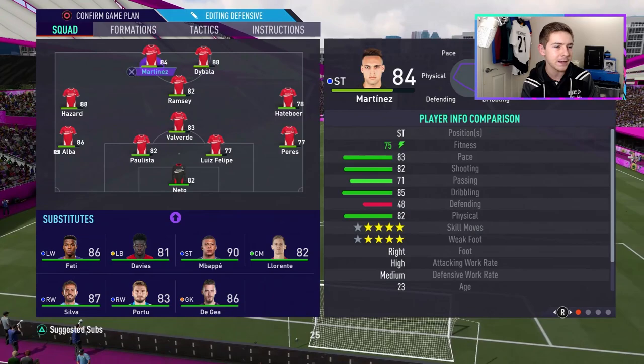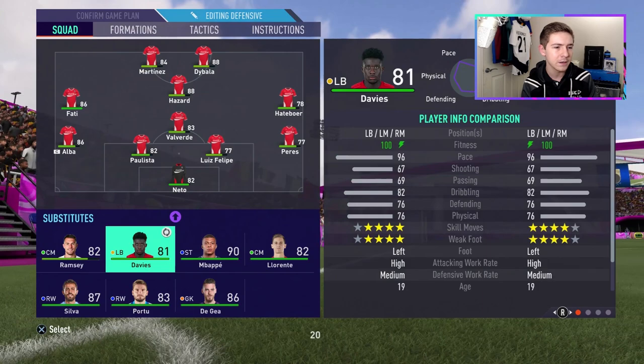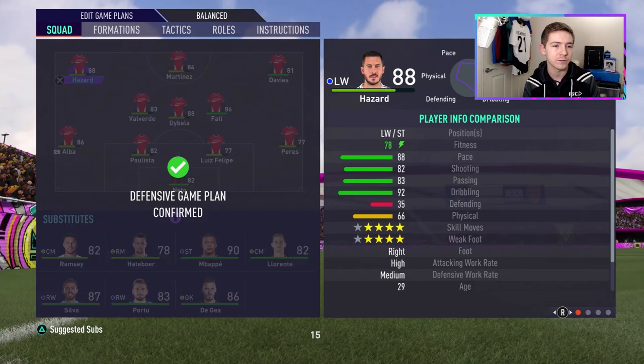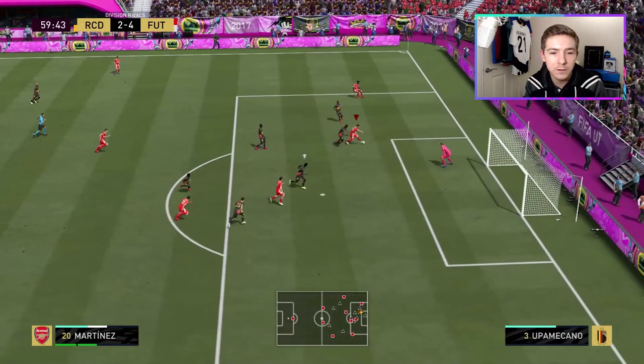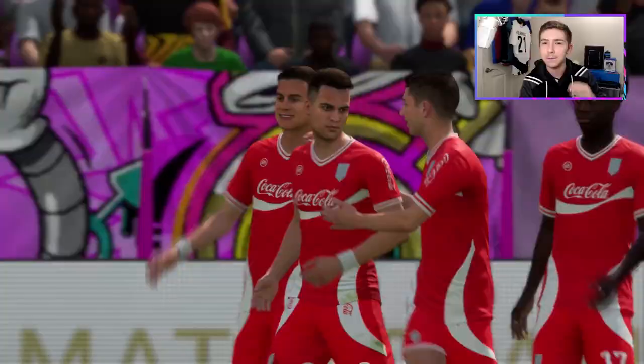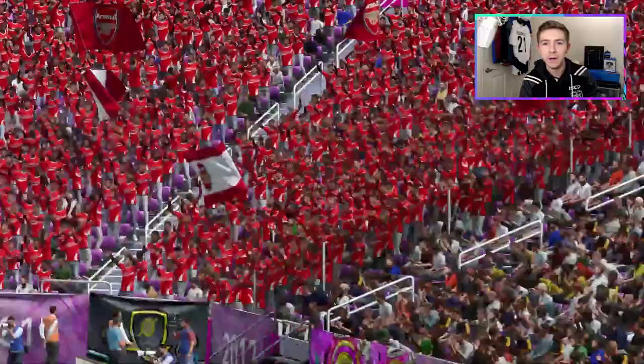We're going to make some changes for the second half — I want some pace on the wings, so we're going to bring Alphonso Davies and Sofiane Feghouli on, and obviously Martinez will remain as our striker. There's a chance — can we get inside the box? Yes we can! That makes it five. Nice hold-up play from Martinez before powering the ball into the back of the net.